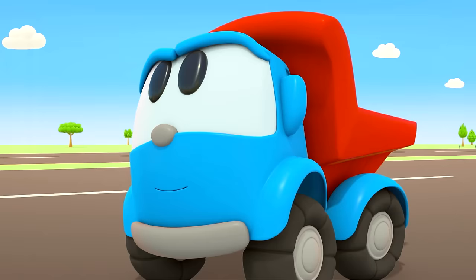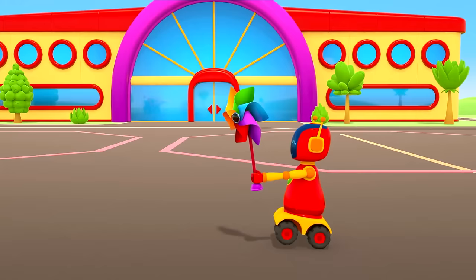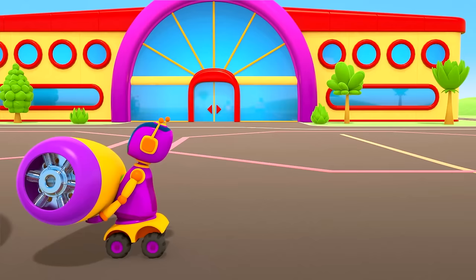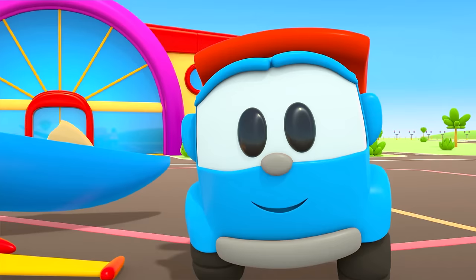Then we'll build a seaplane! Hooray! The seaplane doesn't need a landing strip — it can land right in the water. The robots really want to fly to the island. Look! They're carrying parts for the seaplane to help the cars. Leo is unloading his body.